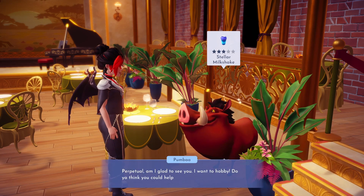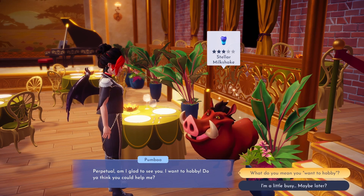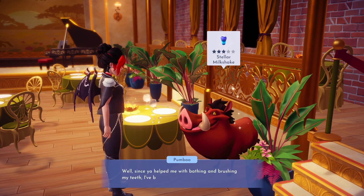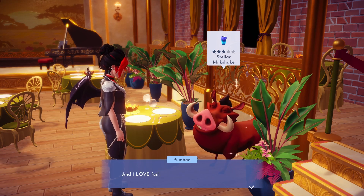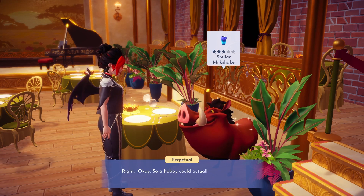Welcome back Valley friends! Today we're being artsy with our friend Pumbaa in the quest Fine Arts for Warthogs. To unlock this quest you will need to reach level 4 friendship with Pumbaa. Once you're ready to get started you can chat with him.